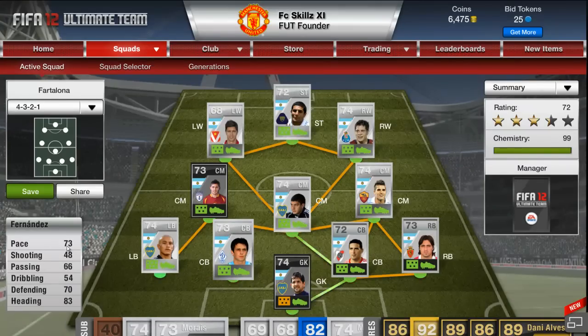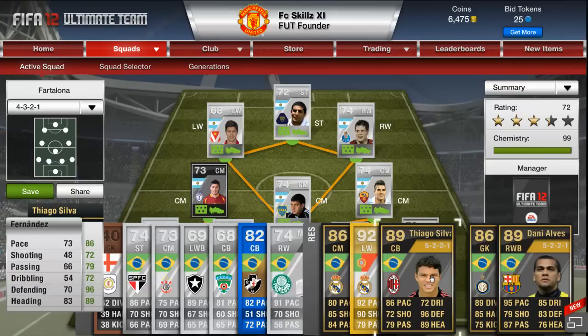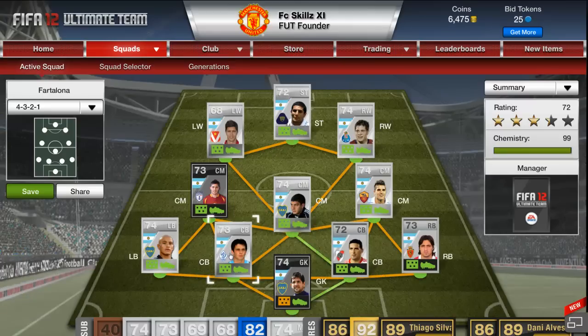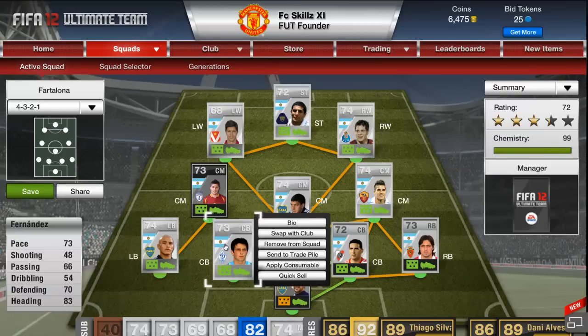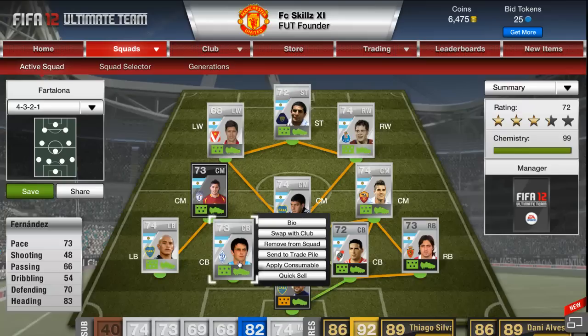Next we have Fernandez. What he lacks in pace he makes up for in heading — he can jump really high but he's not very good attacking because he gets beat by taller centre backs. Five foot ten isn't going to do much at attacking corners. The two centre backs are the quickest Argentinian silver centre backs, so they're good, but they're just lacking in height.